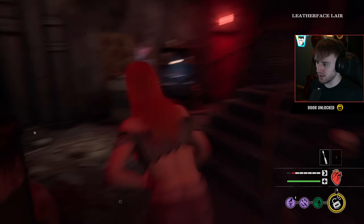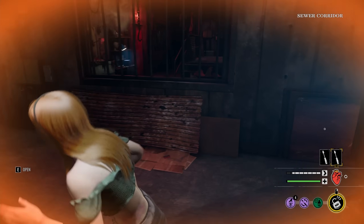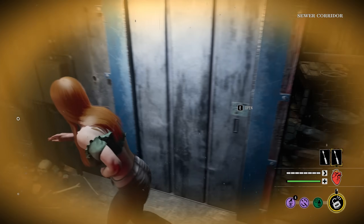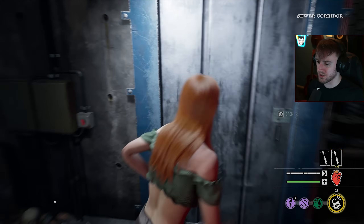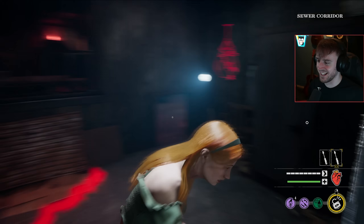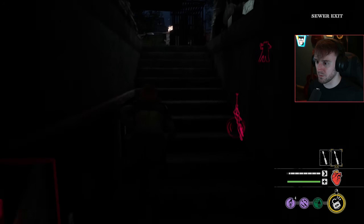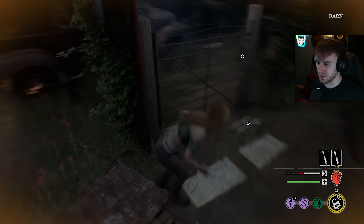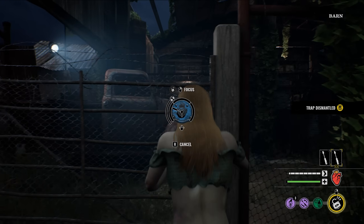I never seem to keep lockpicks. He's laughing, which tells me he's probably killed someone. If he's smart, Hitch would have put some traps by the battery gates. That's what's going to happen if you're standing downstairs all game. He knew I was there. That probably means Hitch is a smart boy here. We'll go ahead and dismantle the trap. Look at this Bomb Squad. And I've still got two lockpicks.